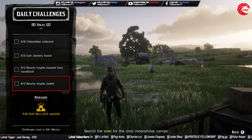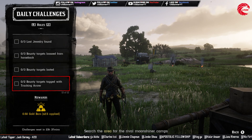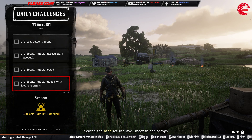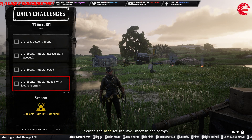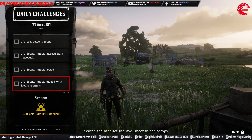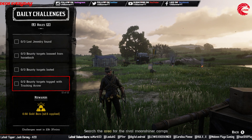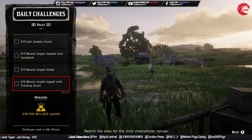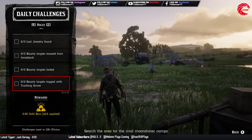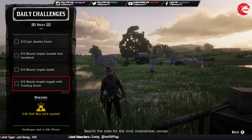Then, three bounty target lasso from horseback and two bounty targets tagged with a striking arrow. That's all for the role challenges. For the collectible set locations today: tarot cards are in cycle two, lost jewelry (bracelet, earring, necklace, rings) is cycle four, flowers is cycle three, alcohol bottles is cycle one, arrowheads is cycle two, eggs is cycle two, coins is cycle three, and family heirlooms is cycle five.